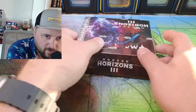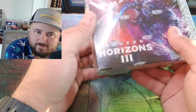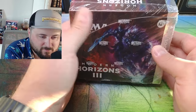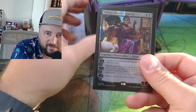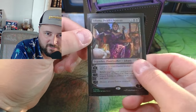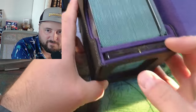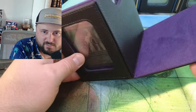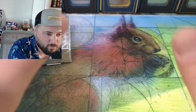Well well well, more Modern Horizons 3. Last couple boxes weren't too good so I'm thinking we're due. Before we start I just wanted to show you guys the new Mage Tech. I got it in — this is actually the ripple foil. You can check out that ripple foil Collector's Edition Modern Horizons 3 commander deck. I just thought it looks so good in this purple case. If you're interested in Mage Tech, check them out — they've got some awesome boxes.